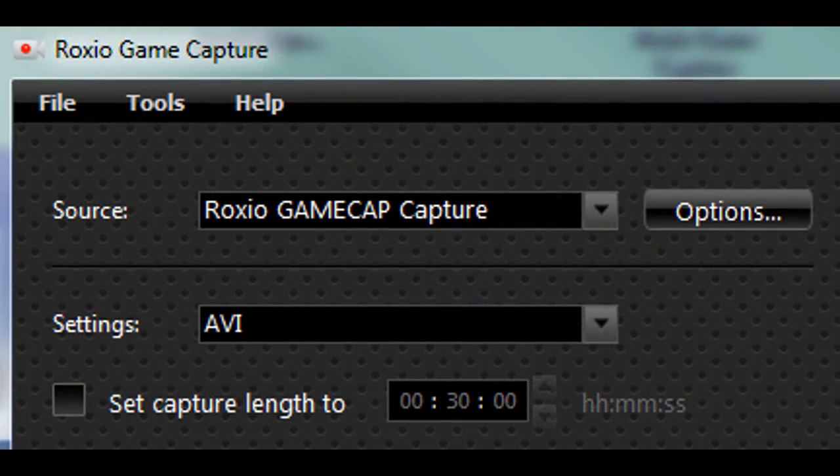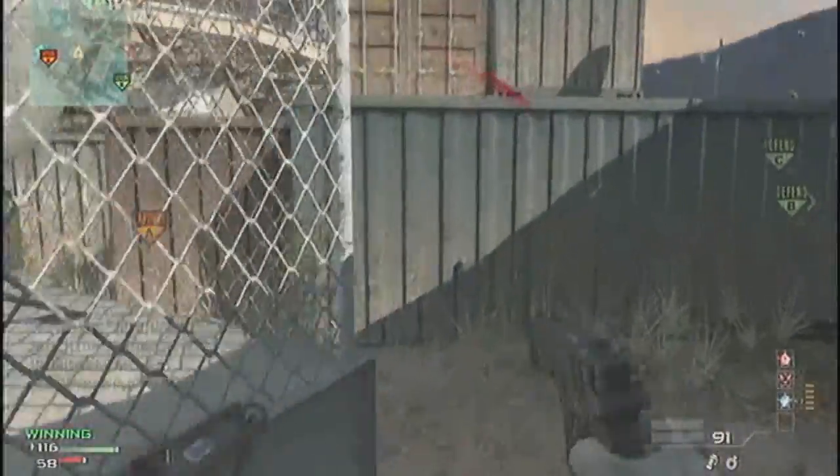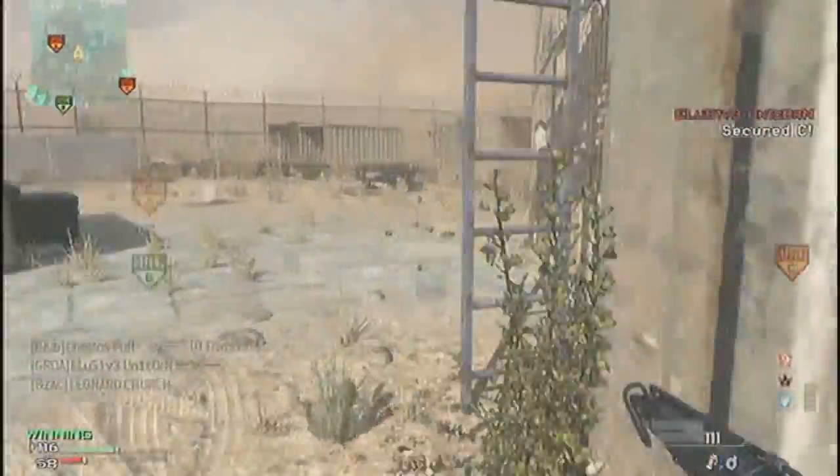In your capture window in the top left-hand corner, you're going to see a little area that says Source, Roxio Game Cap, Capture, Settings, and it'll say DivX. You just click on the down arrow and drop that down to where it says AVI. Make it look just like mine and you're going to be good to go. Now let's swap back to the video — we're going to change this to the AVI that I captured. 3, 2, 1, swap.